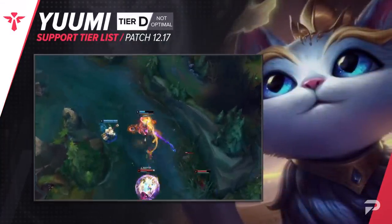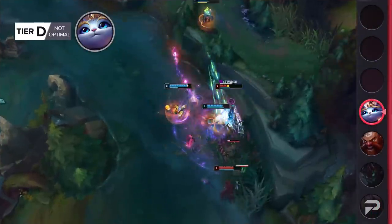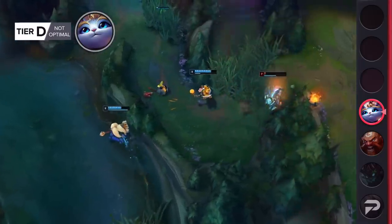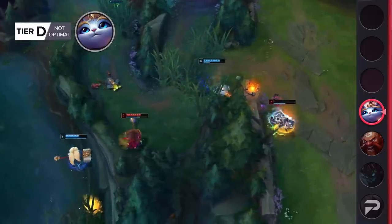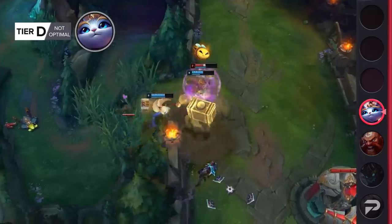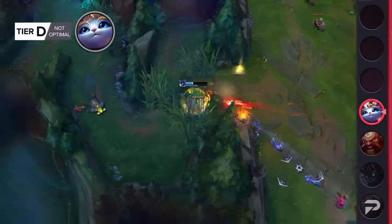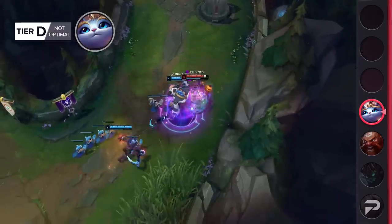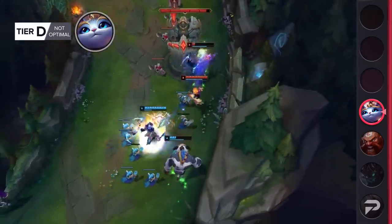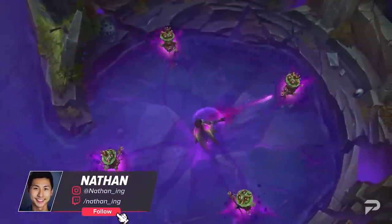Yuumi is also having a really tough time lately, so we're moving her down to D tier as well. Even with the compensation buff in patch 12.16 to give her more poke with her Q, she just isn't providing anything useful. The thing is, Yuumi is always going to be inherently impossible to balance — the only way I see Riot truly fixing her is to give her a midscope update, or basically a comprehensive champion overhaul like a VGU without the visual part.